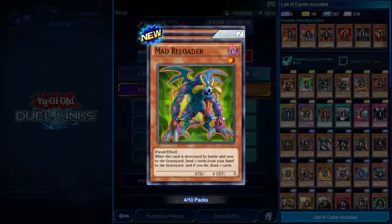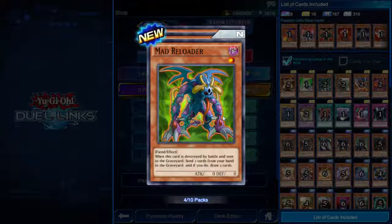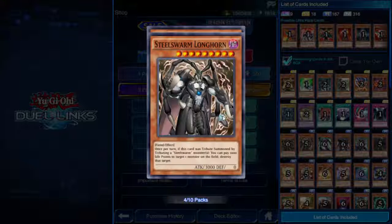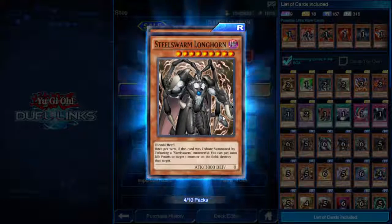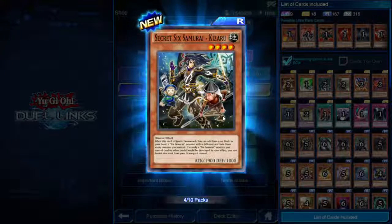Mad Reloader — one star, zero attack, zero defense. When this card is destroyed by battle and sent to the graveyard, send two cards from your hand to the graveyard and if you do draw two cards. I think Dark World monsters might like this guy, but the timing might be wrong — I think for Dark Worlds it would need to be draw two then send two.